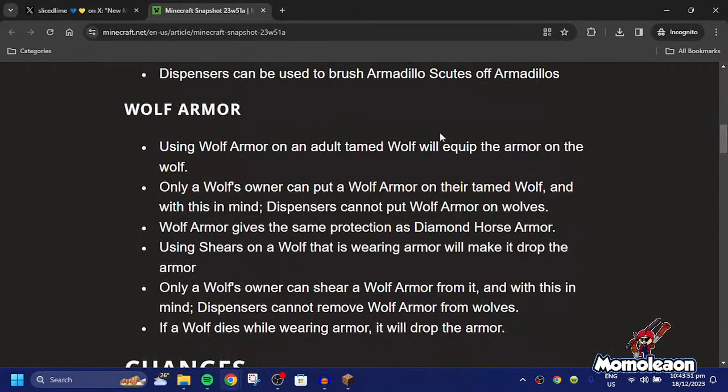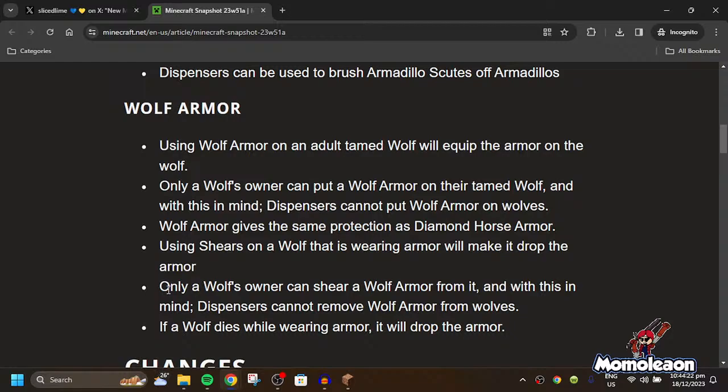Another one is wolf armor. Using wolf armor on a tamed wolf will equip the armor on the wolf. Only a wolf's owner can put wolf armor on their tamed wolf. Dispensers cannot remove or put wolf armor on wolves. Wolf armor gives the same protection as diamond horse armor. Using shears on a wolf wearing armor will make it drop the armor, and only the wolf's owner can do this. If a wolf dies while wearing armor, it will drop the armor.